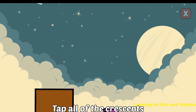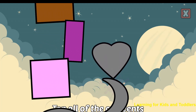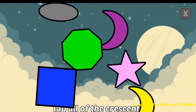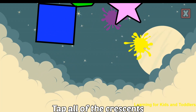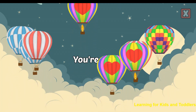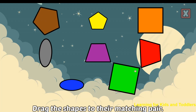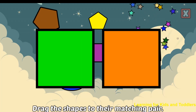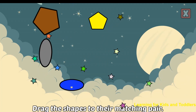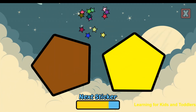Tap all of the crescents. Drag the shapes to their matching pair. Square. Awesome! Trapezoid. Awesome! Oval. Correct! Octagon. Nice!